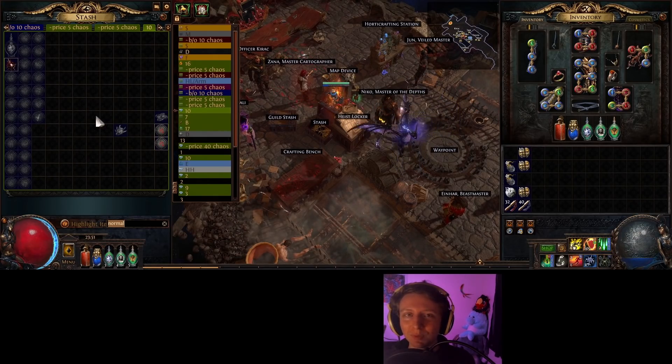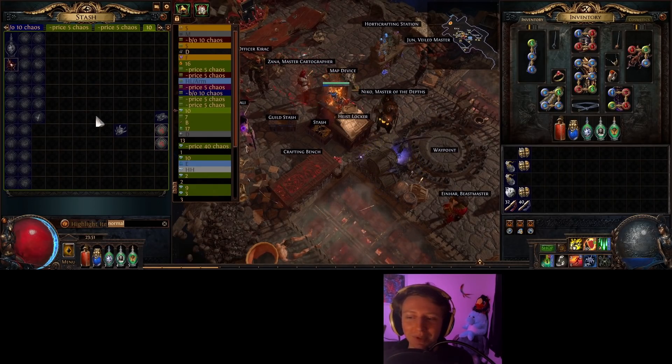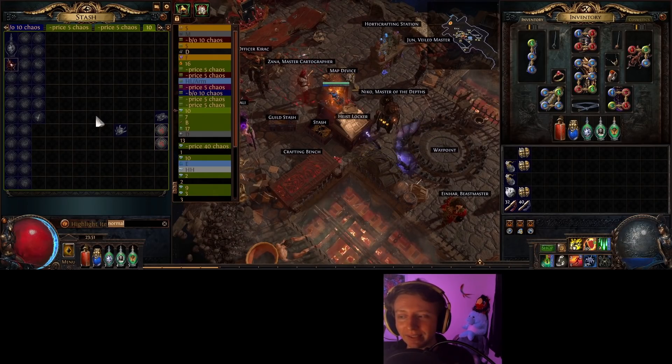Make your maps white before you chisel them — it only takes four chisels then. You don't have to use 20 chisels on a rare map. There are people out there who don't know that, so I have to say it.